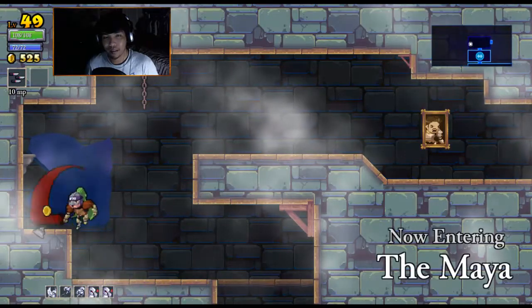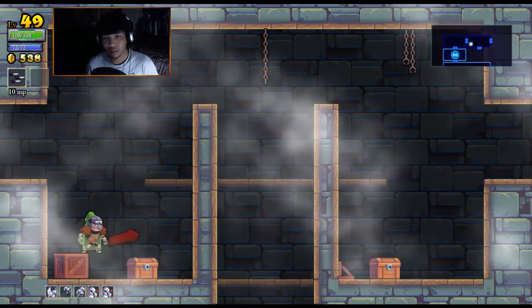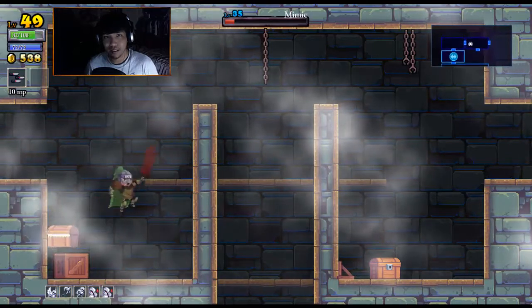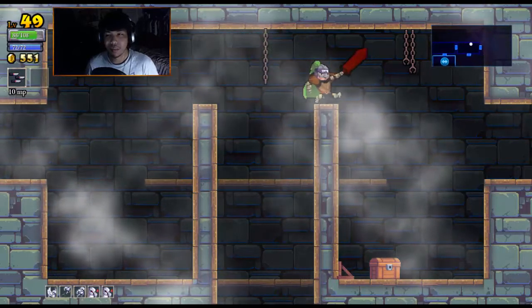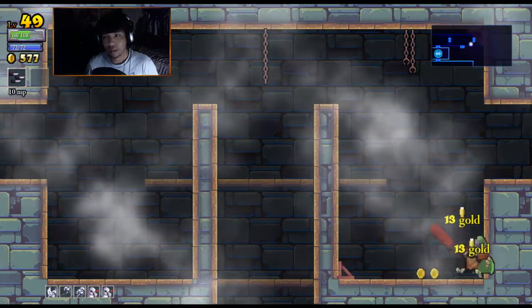Here we go — the Maya. This might be the one I have to go to next, I'm not entirely sure. We'll check out — okay, that's a mimic. This is exactly where I need to go next. This guy's level 35. So I've been trying to go to the underground in the past few episodes, but that's bad. This is where I need to go.